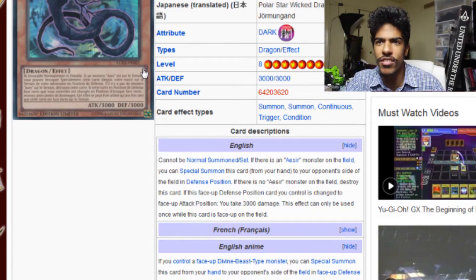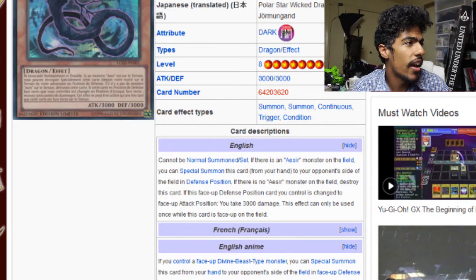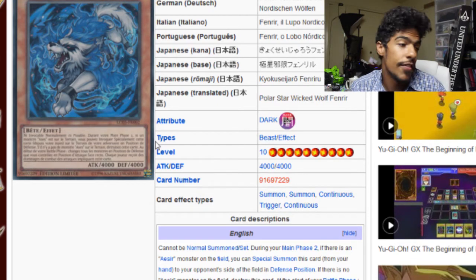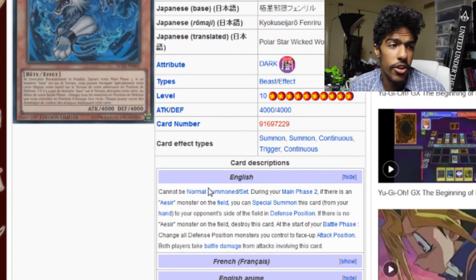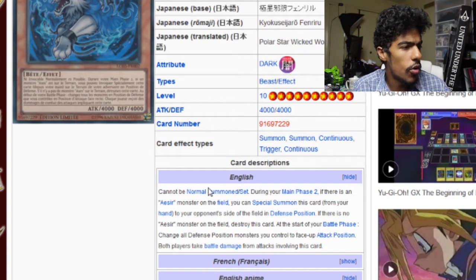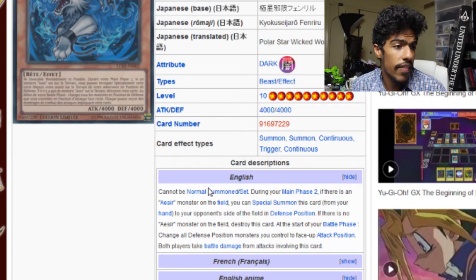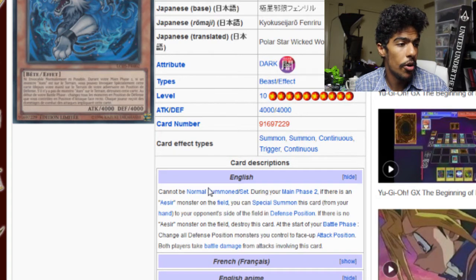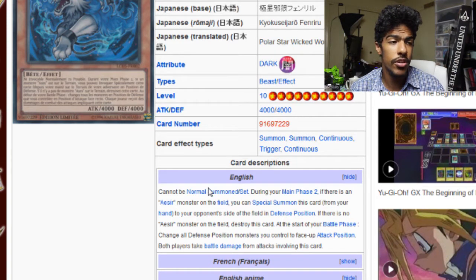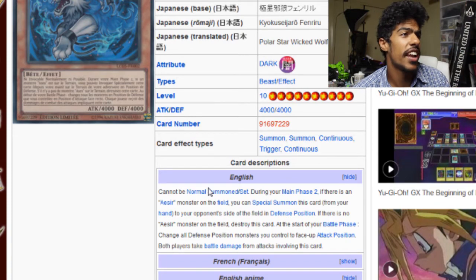If this face-up defense position card you control is changed to face-up attack position, you take 3000 points of damage, and this effect can only be used once while it was face-up on the field. So that's interesting — Final Attack Orders, anybody? Just put it in defense with 3000 right there. Next we have Fenrir the Nordic Wolf — dark beast effect monster, level 10, 4000 attack, 4000 defense. Cannot be normal summoned or set. During your Main Phase 2, if there is an Aesir monster on the field, you can special summon it from your hand to your opponent's side of the field in defense position. At the start of your battle phase, change all defense position monsters you control to face-up attack position, and both players take battle damage from attacks involving this card.